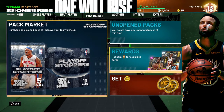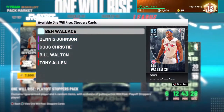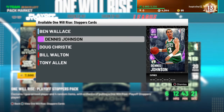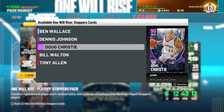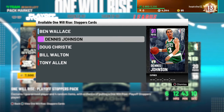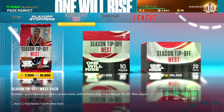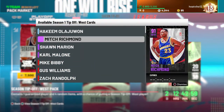Here are the Playoff Stopper packs. Diamond Ben Wallace is going for so much MT and I don't think he's worth it because he can't even really shoot. I would say Doug Christie is the best card in this set — he has a pretty decent three-ball and a lot of height for a shooting guard. Dennis Johnson has like a 65 three-ball, so even with Hall of Fame Clamps I just don't see much use for him.